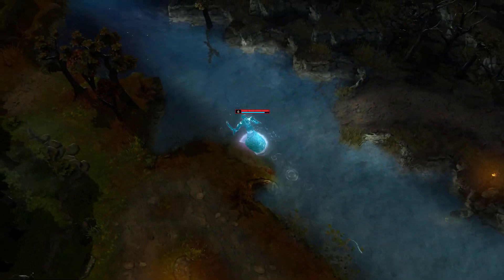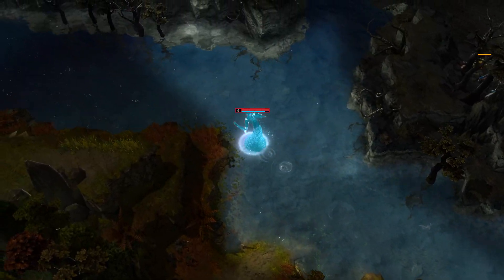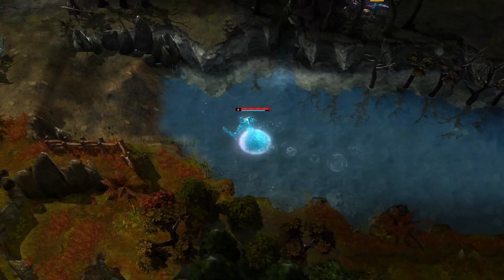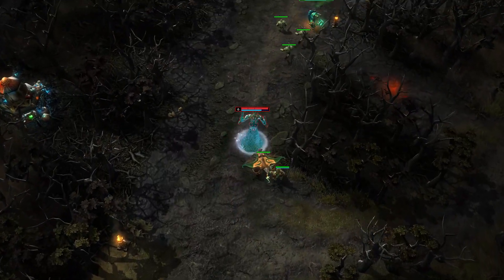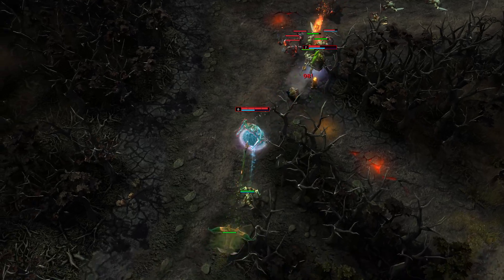When playing Riptide in the mid lane, always look for opportunities to capitalize on overextending enemies. In My Element grants a significant move speed bonus, and it's very easy to gank the sidelines before the enemy can react. I catch Bubbles overextending in the top lane and activate my ultimate to gain the full silence duration and damage increase on Watery Grave. With no chance of escape, Bushwack picks up the kill and gains control of the lane.